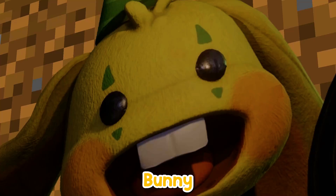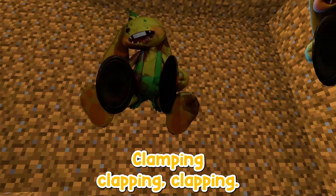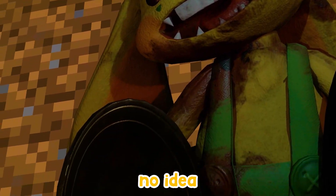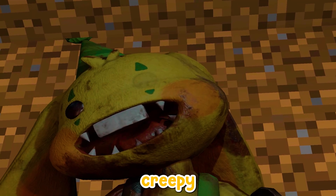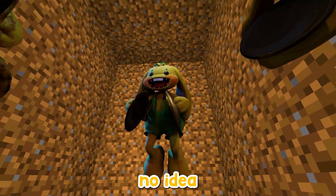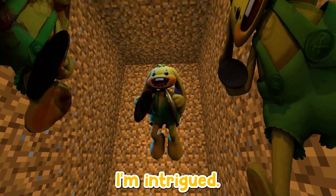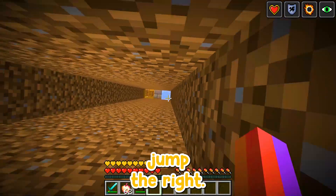Bunzo Bunny looks so cool. This is the Bunzo Bunny guy — clamping the cymbals. If you don't know, those are cymbals. Bunzo Bunny is the new creepy boss mob in Poppy Playtime. Today we're gonna see what's down there. I think we're probably gonna find a bunch of cool characters — I gotta be honest, I am intrigued. Let's go down — it's a big drop, let's jump to the right.